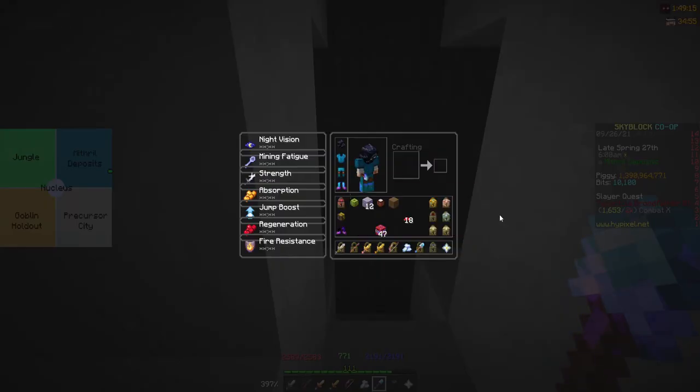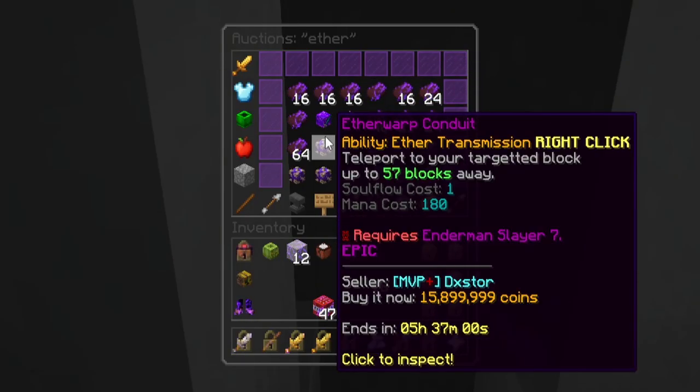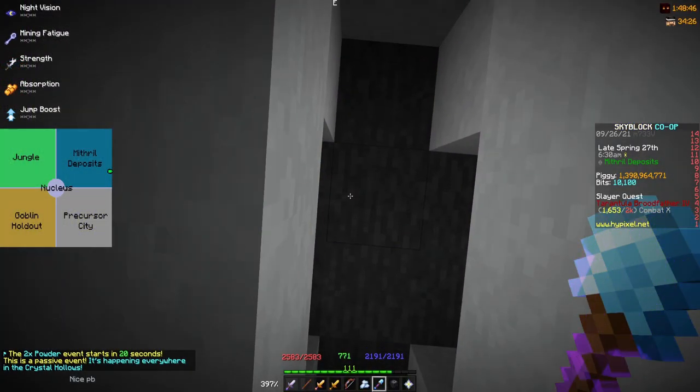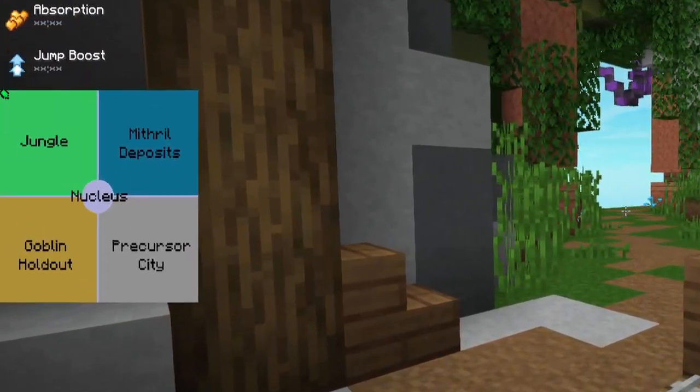After you do that, you want to make sure you have an Aspect of the Void with Ether Transmission on it and you should be fine. And don't worry about the price because it's pretty cheap. Now all you have to do is just TP above the bedrock and you should get teleported across the map just like that.